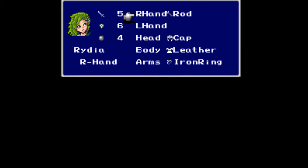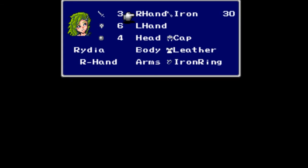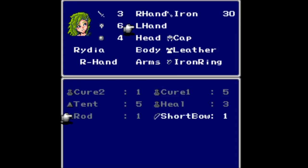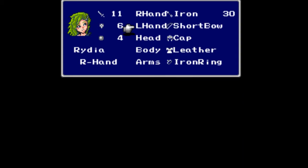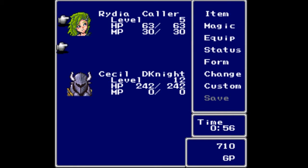Looking at her stats, she's only got an attack of five with the rod she comes with. The cap helm, leather armor, and iron ring are the best stuff in town, but the rod we need to replace. We're going to put the iron arrows on her right hand — that lowers her attack to three — and put the short bow on her left hand, which brings it up to eleven. Because she is right-handed, your strong hand is what you want the arrows on. We're also going to move her to the back row.